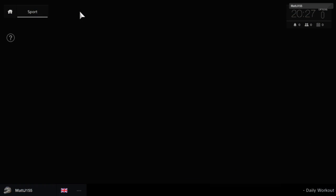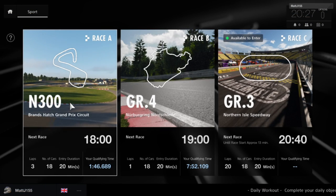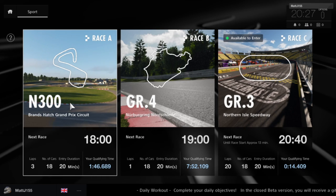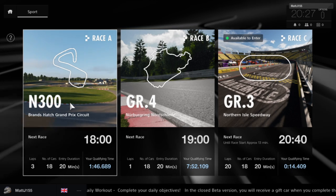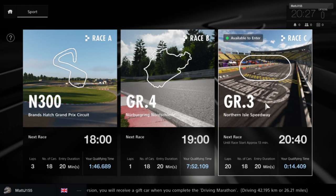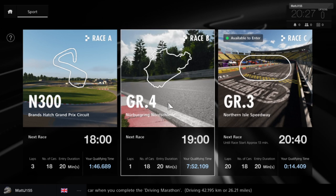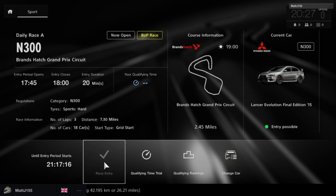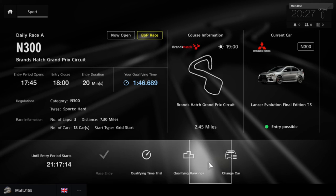Okay, so let's go on to Sport mode. When you go on to Sport mode you will be greeted by three races. There's three kinds of races every day, they're all on different tracks, and they're all in three different car classes. So there's N300, GR4, and GR3. Presumably there will be GR2 and GR1 when the full game comes out, but for now we're not actually allowed to use those cars.